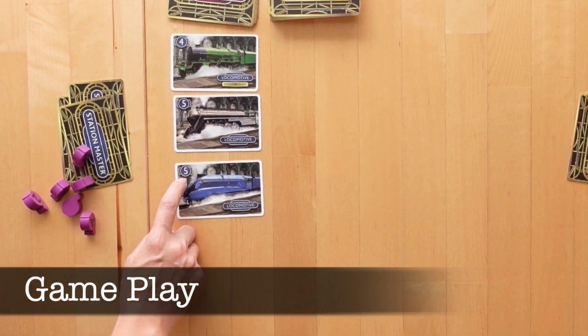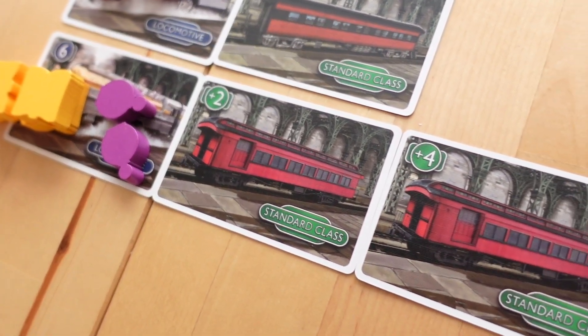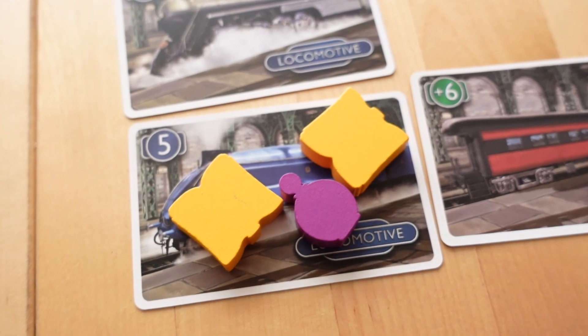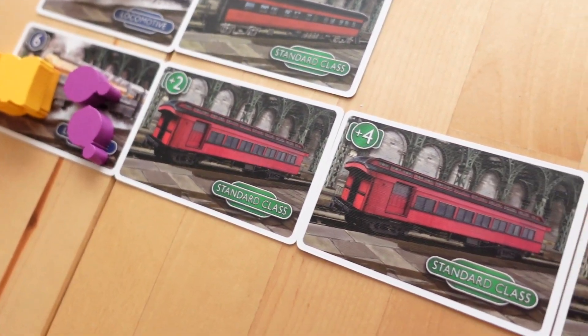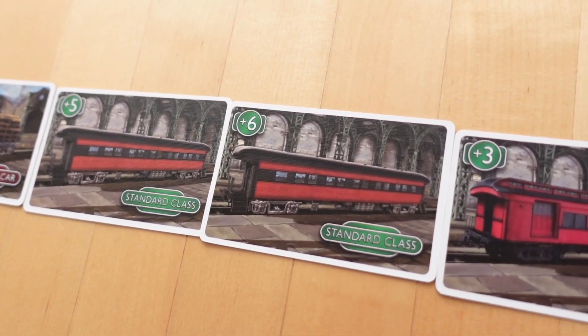Let's start playing. You'll see on the top left of the locomotive cards a number. This is a multi-purpose number which shows how many passenger tokens as well as the number of rail cars the engine can pull. On a player's turn, they may place one passenger token face down on a locomotive or add one carriage to the end of the train. As soon as the train has the correct number of rail cars equal to the number on the locomotive card, it immediately leaves the station and it can now be scored for all players.